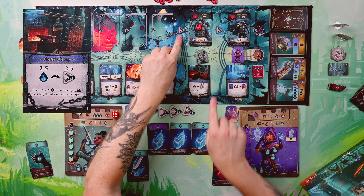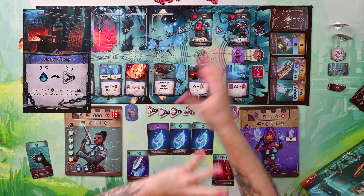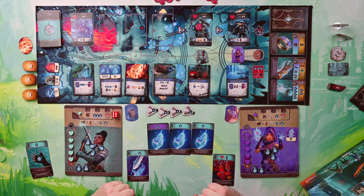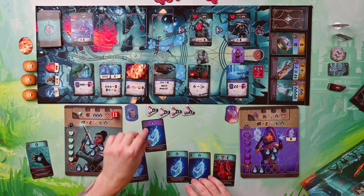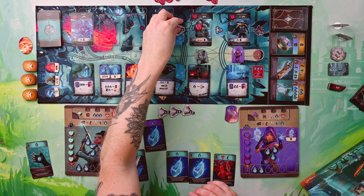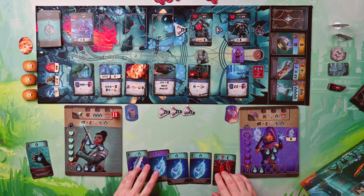I'm in this location called Master of Traps, which lets me spend two, three, four, or five dust to put out traps. Traps are pretty good because I put them in spaces here — as the monsters go over them, it bites them. I've got three dust here. Let's spend two dust to get a two-trap out, and I'll spend the last dust just to top up here. That's all my five actions done. Smith is done.